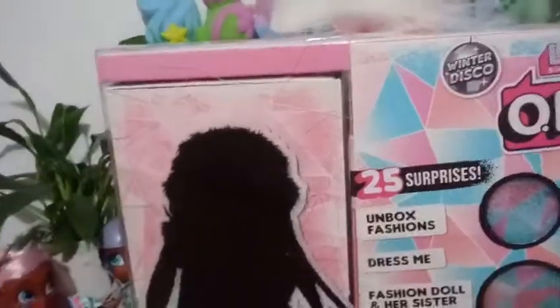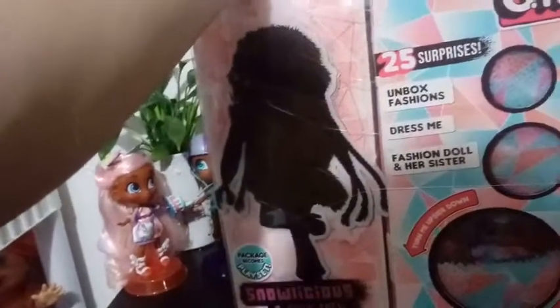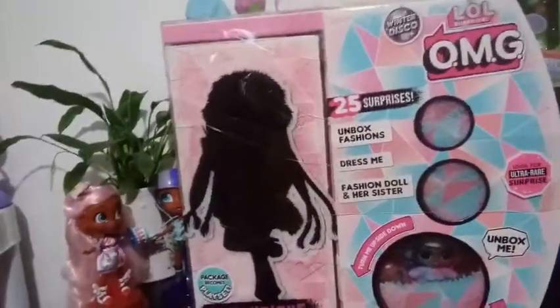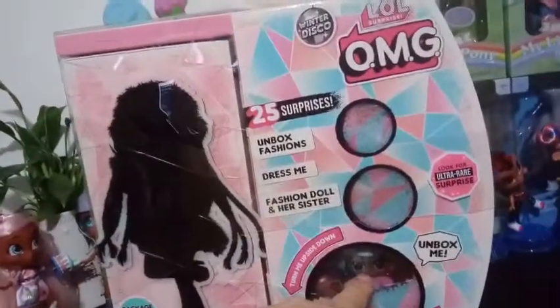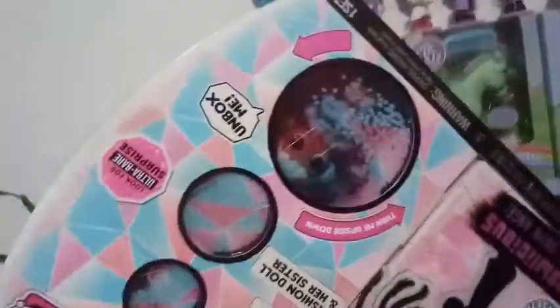I'm a little upset that winter stuff is out right now — it's fall — but I can't help myself. I knew if I didn't get it now, I wasn't going to get it. Anyhow, here's the silhouette of Snowlicious in the front. It says 'turn me upside down and unbox me' because in here it's almost like a snow globe and you can see her in there.